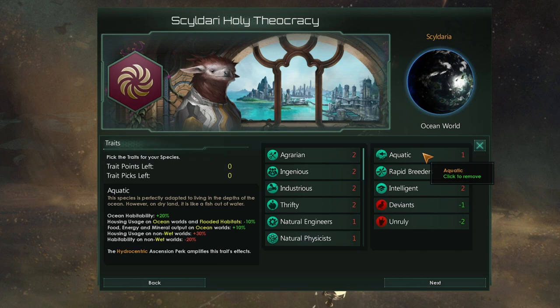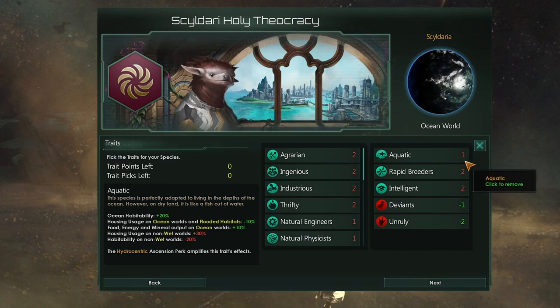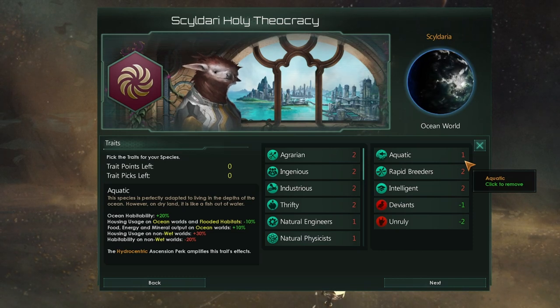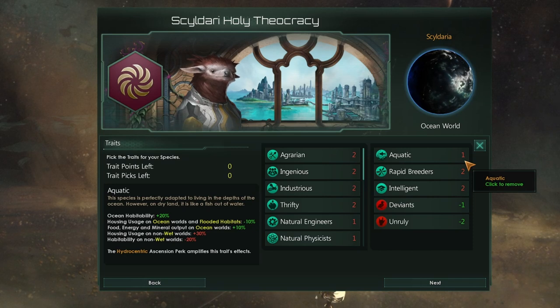So basically the reason this is so overwhelmingly powerful is the power you get from it is most important right at the start of the game. Let's look at what we would need to take in order to replicate this one point — and I really want to stress that, a single point. It's absolutely bonkers. When Aquatic first came out, or just before it came out, it was meant to come out as a free trait. And that would have been beyond broken. But they did up it to one point. I don't think they've gone far enough — I think it should be worth at least three. That's what the Weeklong Stellaris Club balance mod does, and I think they're right on the money there.